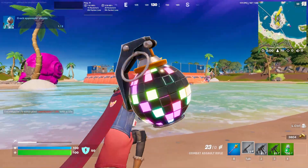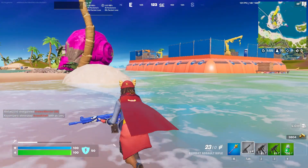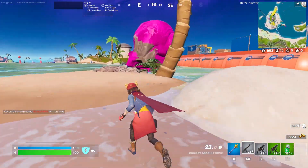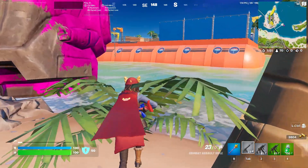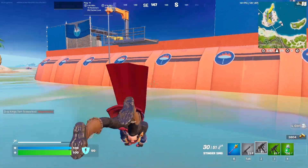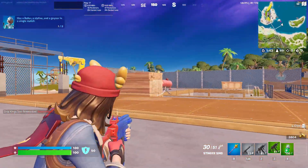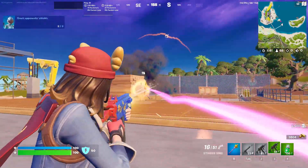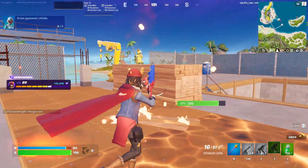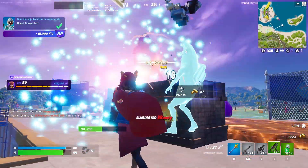Next up on the list, the Boogie Bombs are actually back in today's Summer Update. If you didn't know how the Boogie Bomb works, you just throw it at an enemy, they start dancing, they can't shoot back, and then they're easy kills. In Zero Build, the Boogie Bombs are extremely good — you could throw one down and easily kill them with the two-shot shotgun, so definitely be careful. And don't worry, they're not in Arena, because all the sweats would probably start complaining. But yeah, the Boogie Bombs are back.